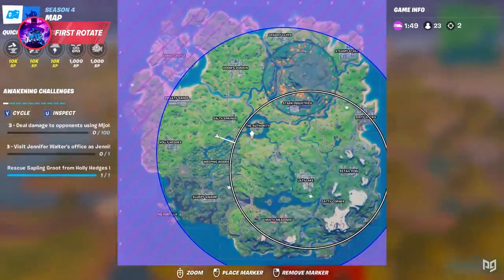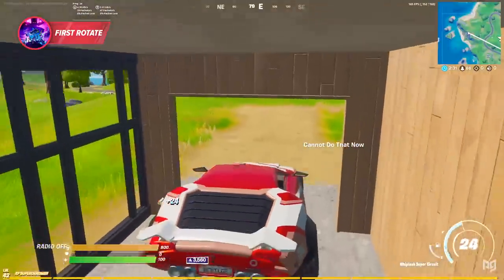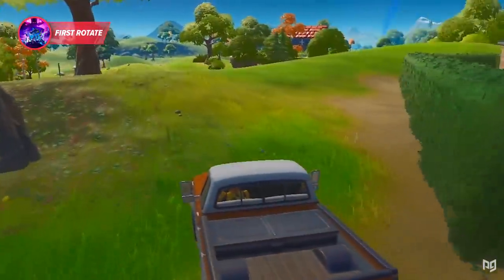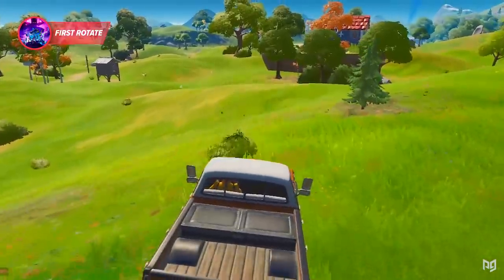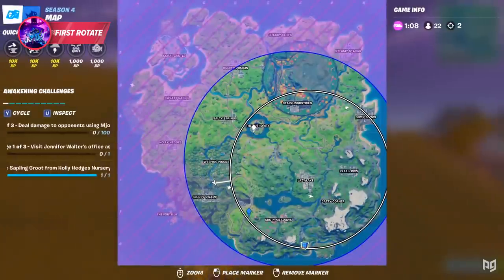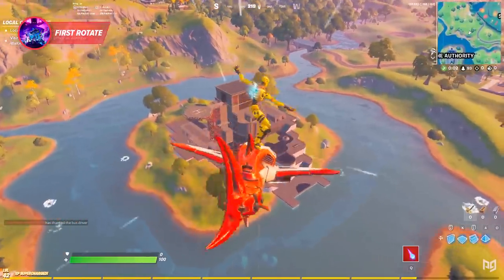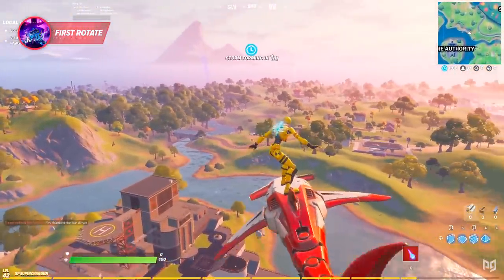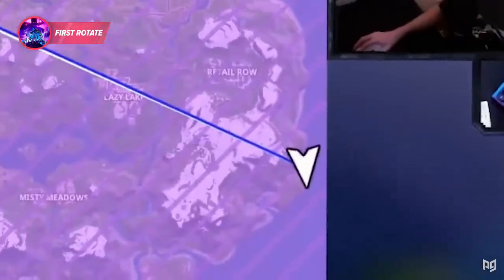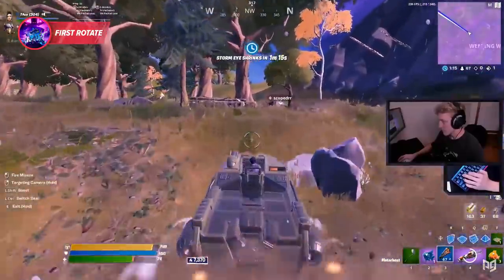You should be able to identify which part of the zone is going to be dead side well before the first zone starts to close — generally it will play to a top corner of the map. How you get to dead side depends on the map mobility around you, including boats, cars, or rifts, as well as how far you need to go. If you land in the middle of the map you'll almost never pull dead side, but will have a manageable rotate. If you land around the edge, you'll sometimes get dead side but risk max-distance rotates to certain zones.